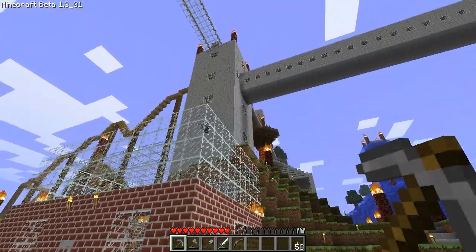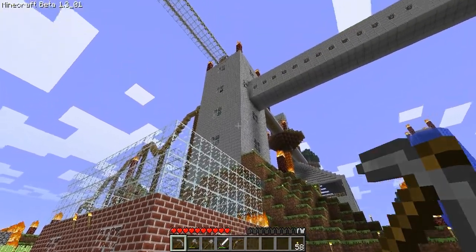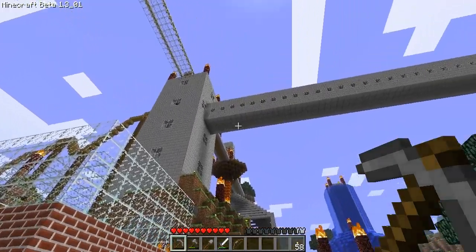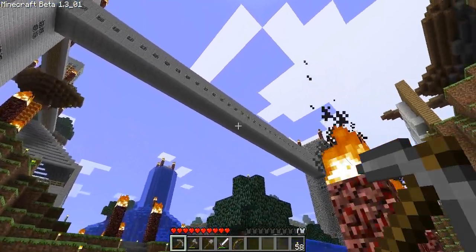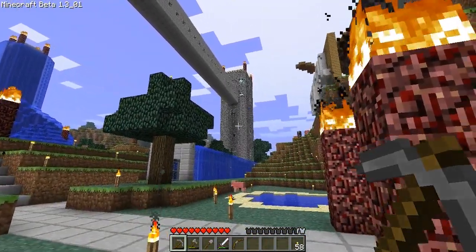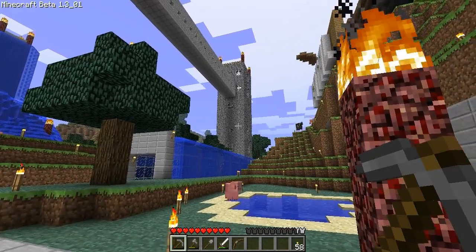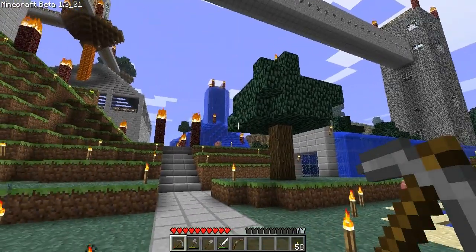As you can see, this first tower here is no longer cobblestone. It's completely renovated now - it's all in half steps. All the floors are in half steps, all the walls are in half steps. Same with the passageway between the two towers - all in half steps: roof, flooring, and both walls are half steps. This tower is the only one that remains in pure cobblestone.